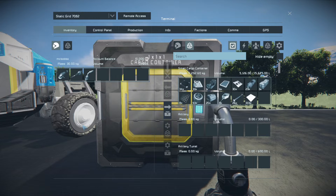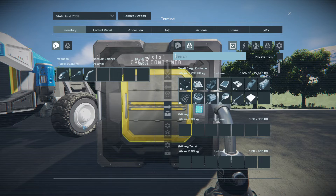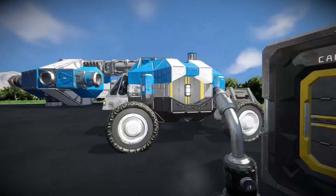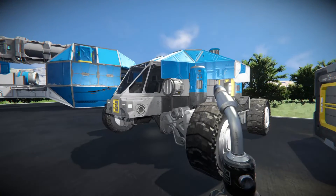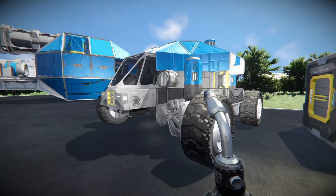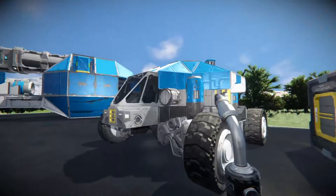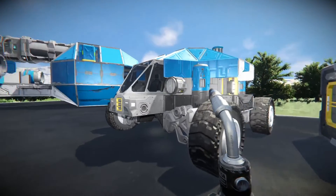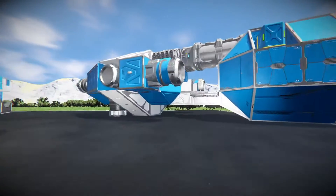If you grind this down you get considerably more tubes — really more of everything. It's a little bit better deal than the planetary pod. One quick trick: if you're careful and smart, you can boost this off of the moon onto the Earth-like planet and then you have this vehicle on Earth.